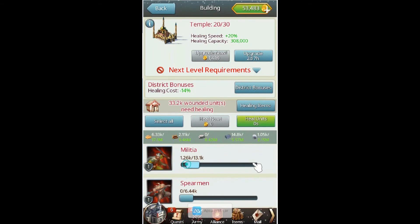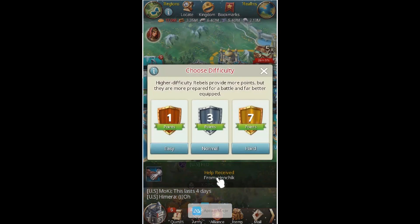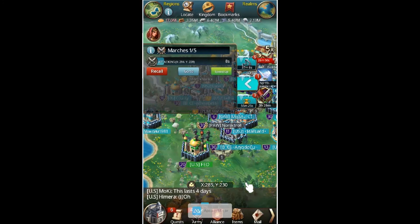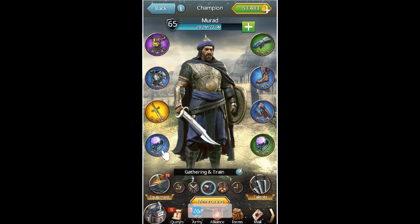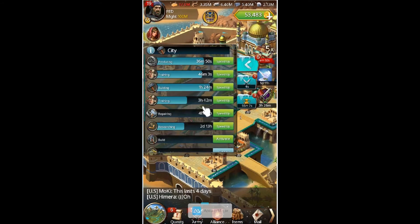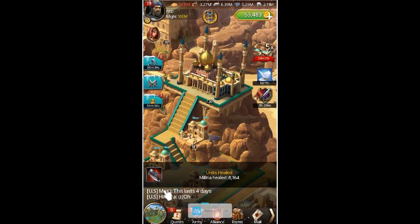I want some more march size equipment and I've been having a hard time getting it. I've been trying events and recently had some good luck buying equipment from an exotic dealer. They're expensive but I'd recommend it because you do get pretty nice equipment. This piece here gives me 7% encounter march size — I bought it from an exotic dealer for about 6,000 gold. It was worth it. I don't regret that purchase.